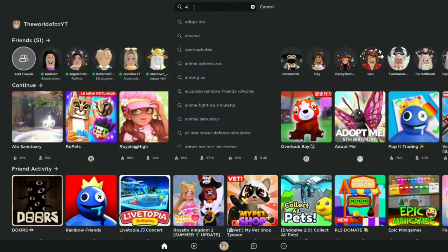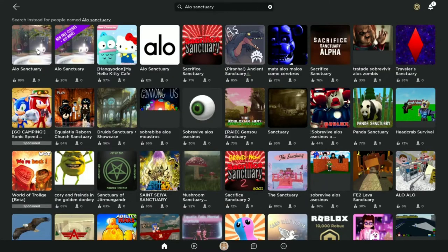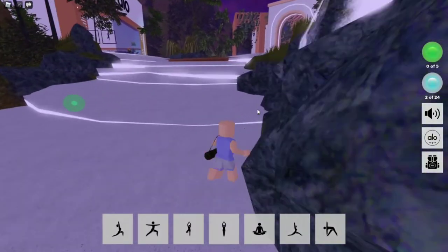First, you want to go search up Aloe Sanctuary. It's the first one right here. Let's join!